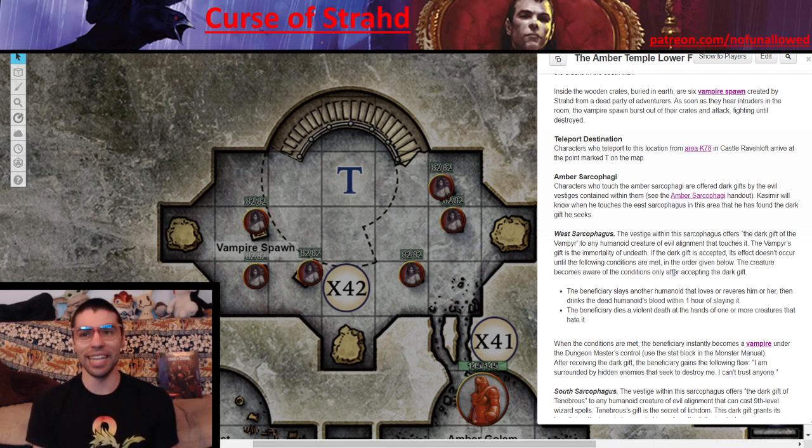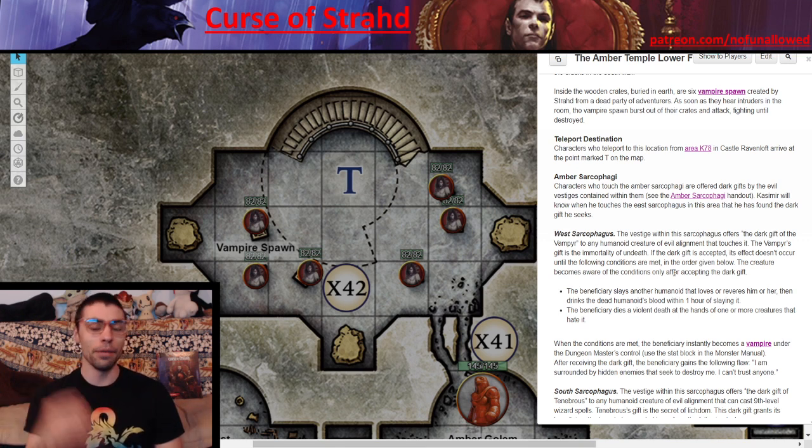I always scrap the 'DM takes control' aspect because that's boring. But those criteria — killing someone who loves you, drinking their blood, then being killed by someone — that is so metal and so epic. It happened in a campaign I played in, and watching a PC slay someone they'd grown to love and then be slain by someone they called a friend was heartbreaking but an amazing memory. You should monkey around with the vampire stat block to keep them in line with the party, rewarding and punishing as fitting.